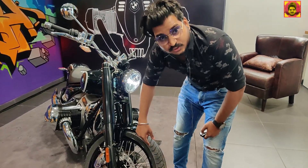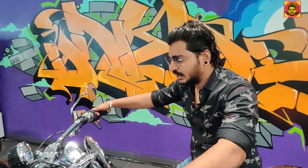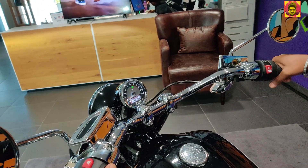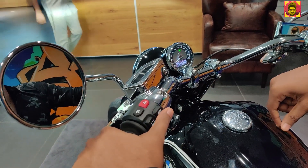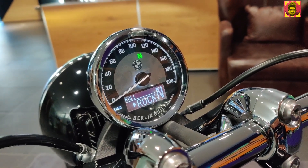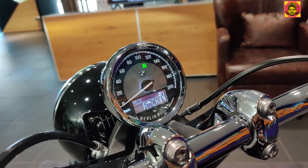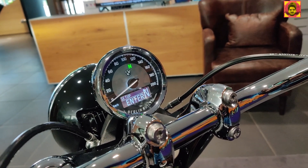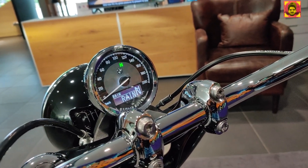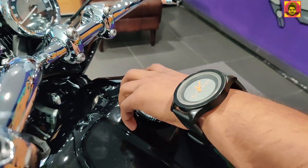There is a Ballon cruise tire. I will try the riding modes. You can try the modes — Roll mode, Rock mode. If you change the modes, this is rain mode. If you use the bike you can use the rain mode or roll mode. This is the fuel caps.